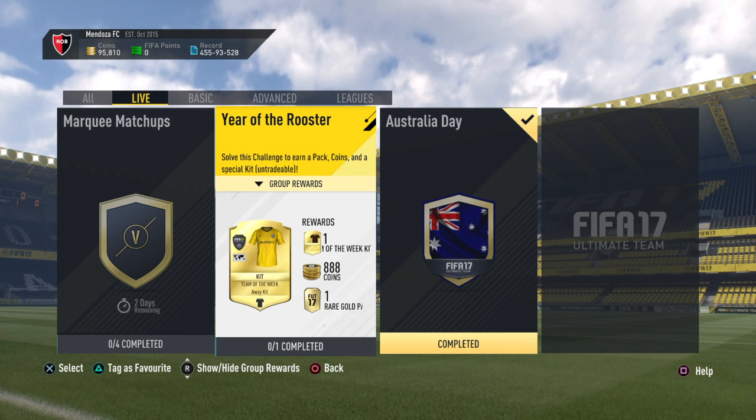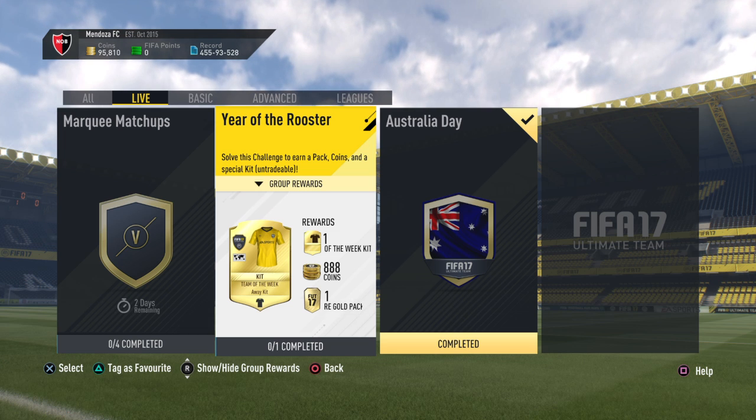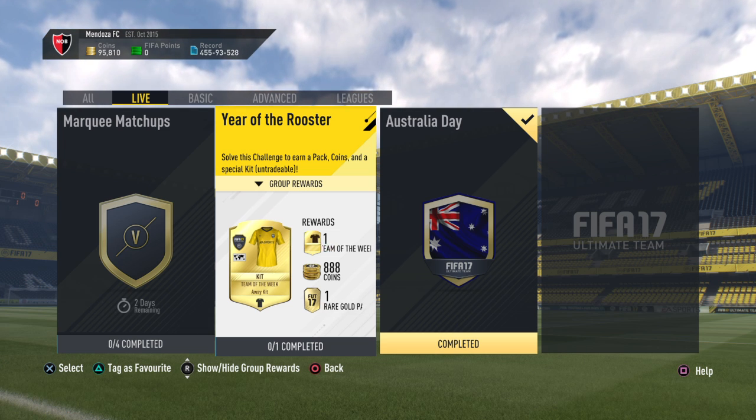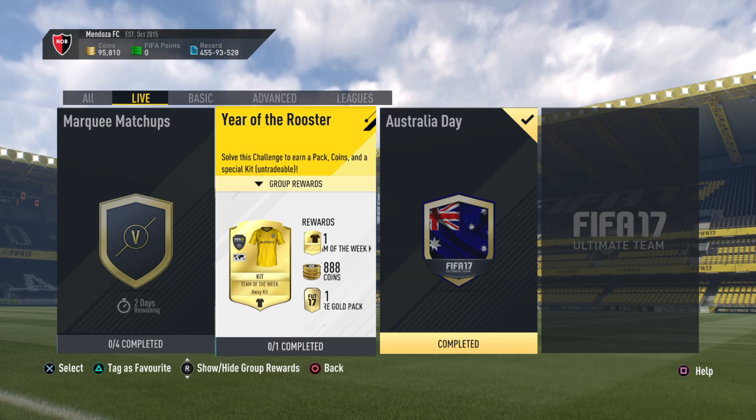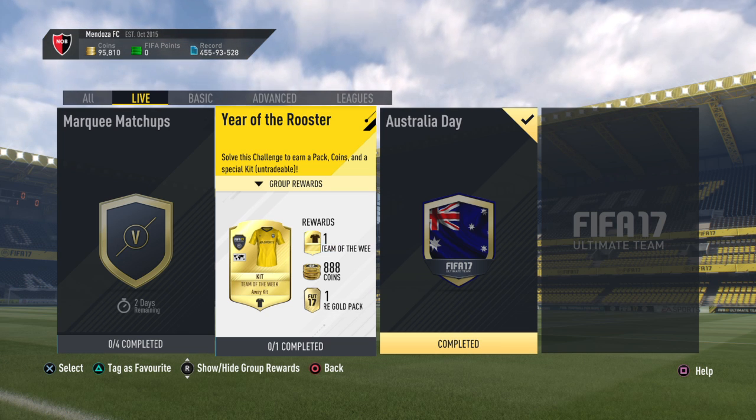EA released this about 15 minutes ago. It took me a little while, but I don't know why — it is pretty easy. The rewards: 888 coins, 1 rare gold pack, and 1 team of the week away kit.